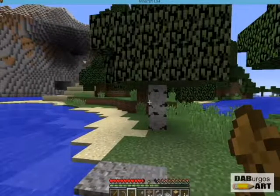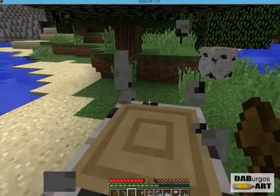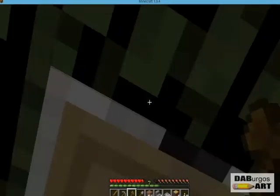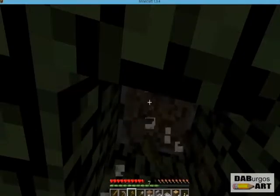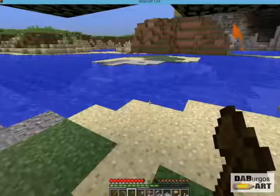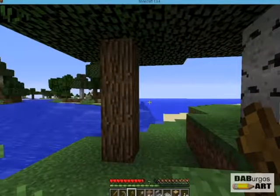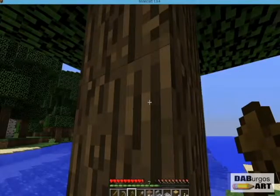The one thing you want in Minecraft is an ample amount of resources. Of course you could travel as far as you want, go to different biomes, collect the material, but there's always a chance that you're going to die and lose said material. So it's best to create a farm — a tree farm.